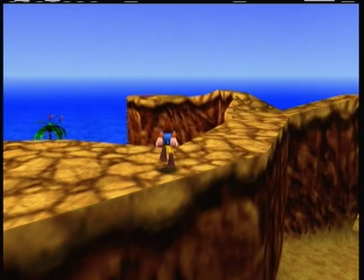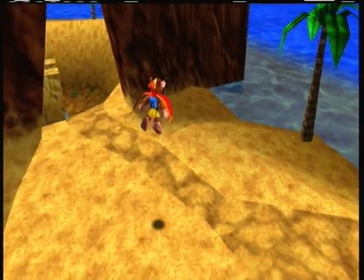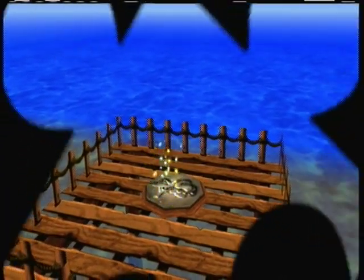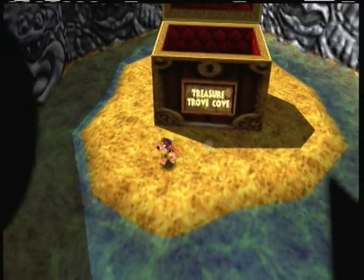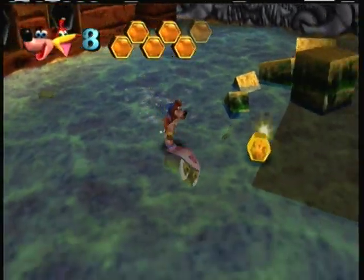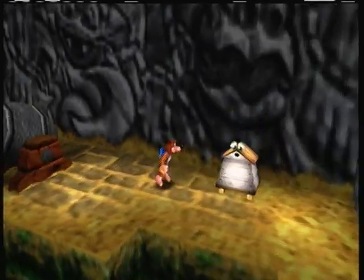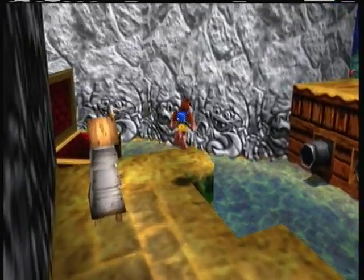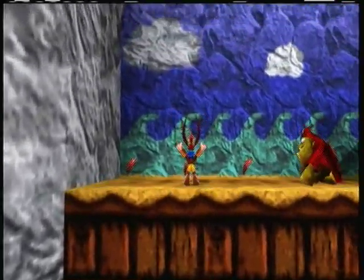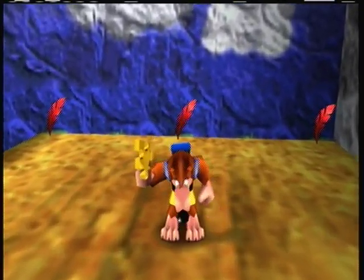Alright, let's get out of this world. As I said, there's no Mumbo hut in this world for some odd reason — who knows, not me. In order to get that Jiggy we fired out of here, I just need to jump on this cannon. Out of my way. Hooray — and that's that.